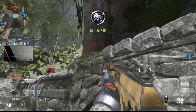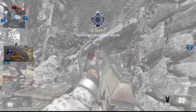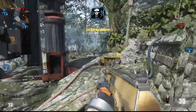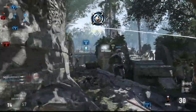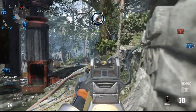Now as for perks, I'm using low profile. I'm pretty sure I'm using either cold blooded or blind eye. And for the third slot, I'm pretty sure I'm using toughness and scavenger in this gameplay. I'm also using the exo overclock ability, which is the one that makes you move faster for like 10 or 20 seconds. This is before I stopped using that.